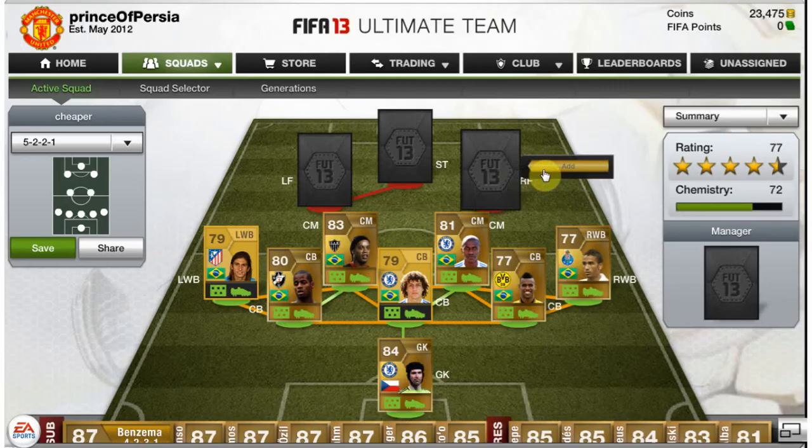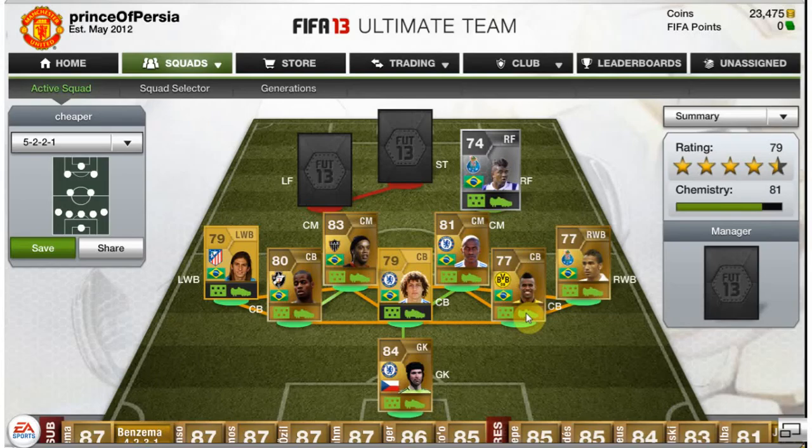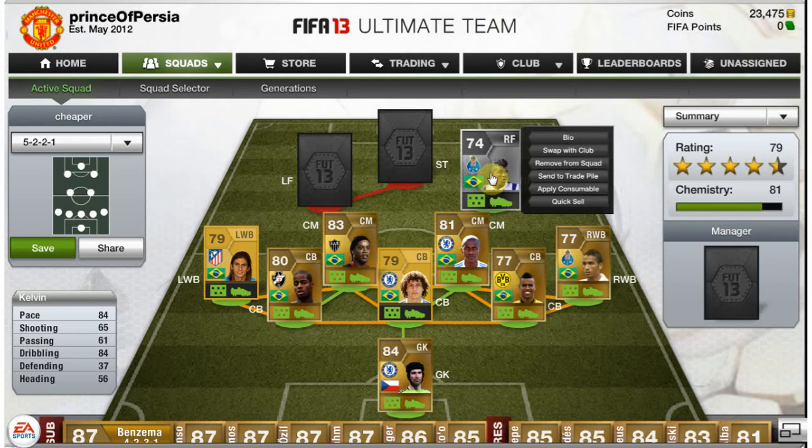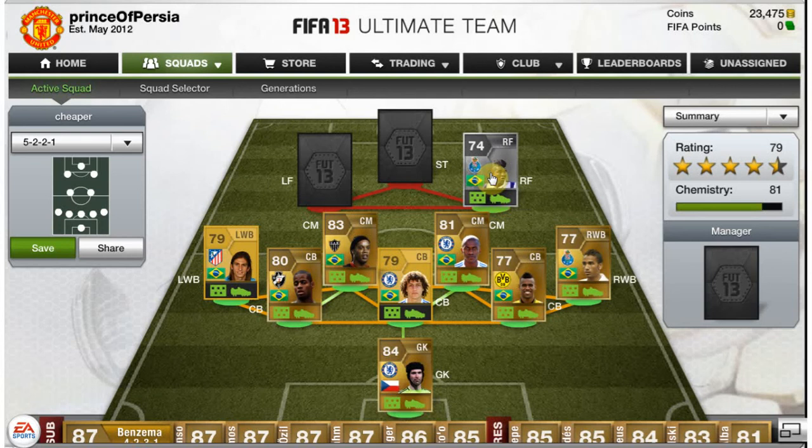On to our right forward we have our second five-star skiller and it's Kelvin. This guy is amazing — five-star skills, 84 pace, 84 dribbling for a silver player. He's not the fastest but those five-star skills make up for it. I could have put Hulk there but I chose Kelvin mainly because of the five-star skills.